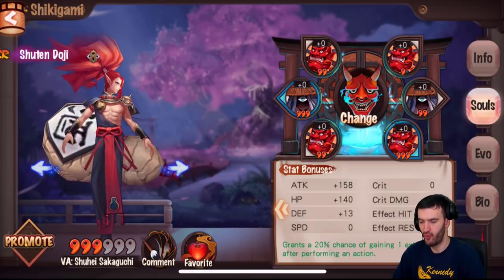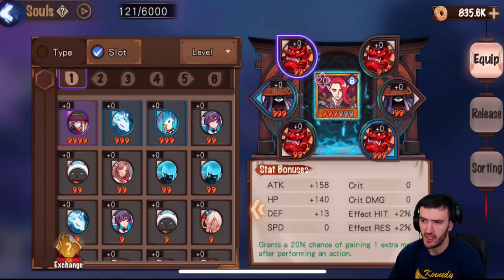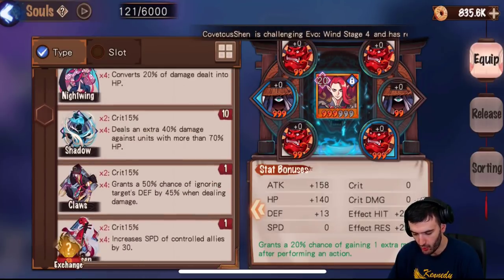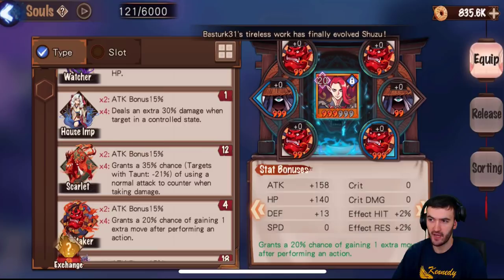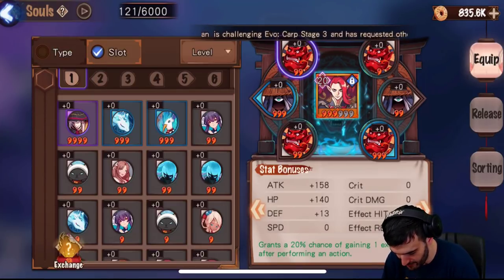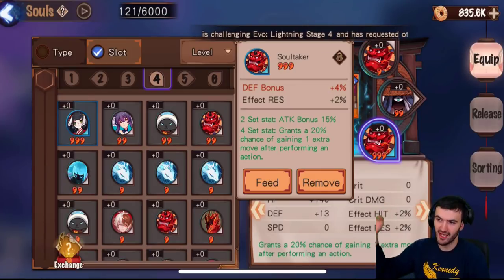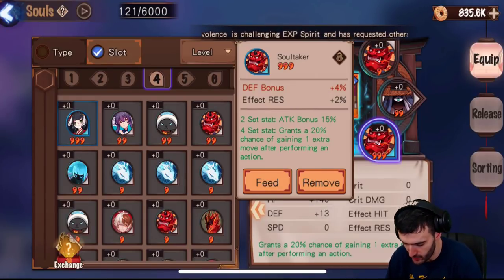If you go to Souls, these are what you can also feed to your totems, but they're also used to put on your Shikigami to enhance their stats. There are so many of them — if you go to type you'll see all the types you can build into one set. The plus-two and plus-four bonuses work like this: if you have two of the same one it gives you that two-set bonus; if you have four of the same one it gives you that four-set bonus. You should never have more than four because it goes to waste. As you can see, I've activated the Soul Taker — I have four of them. The two-set gives me an attack bonus of 15%, and the four-set gives me that attack bonus plus a 20% chance of gaining one extra move after performing an action.